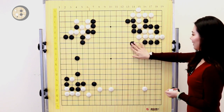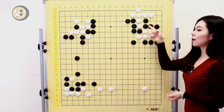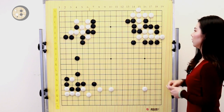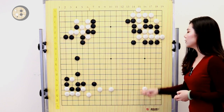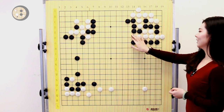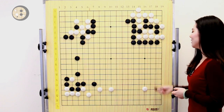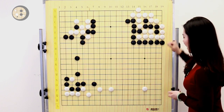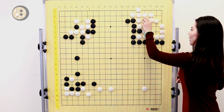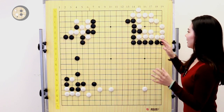Black is going to use more sente on the top to squeeze white. White ataried and black ataried and white captures — these are all sente for black. You might have the same question: black only has four liberties and white has many. How can this variation be good for black? Wait — now black has a net here. Just sacrifice the five stones in the corner. Now white has four liberties and black has four liberties — white goes first so white is going to win. But after white kills the five stones, everything is enclosed in the corner. White just captures five stones — that's it.